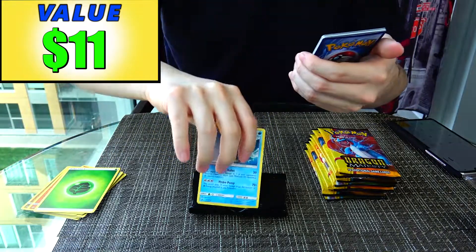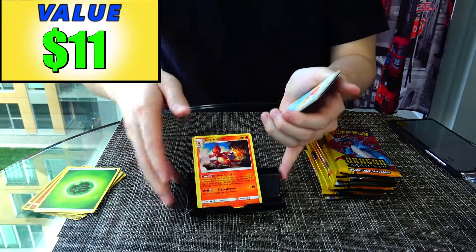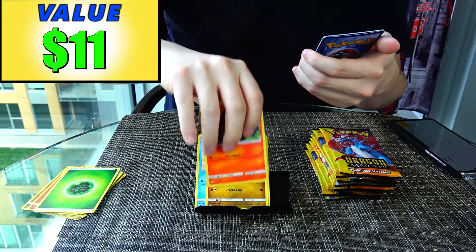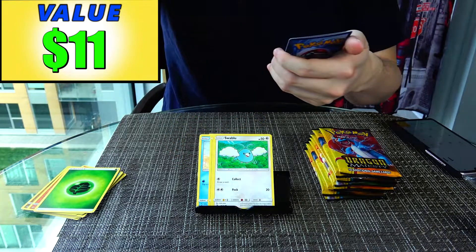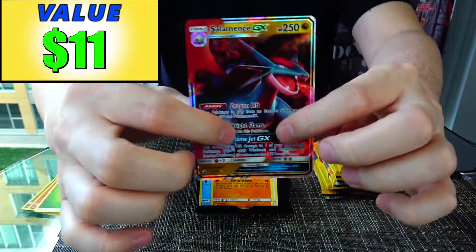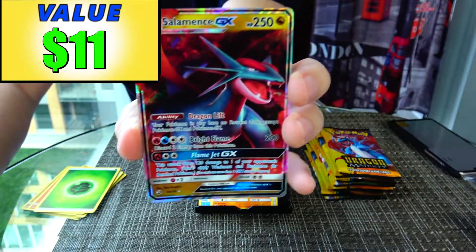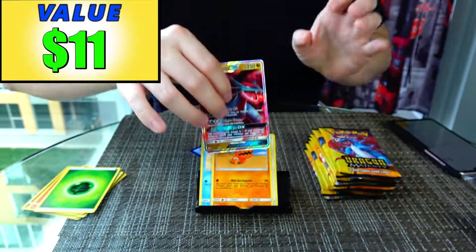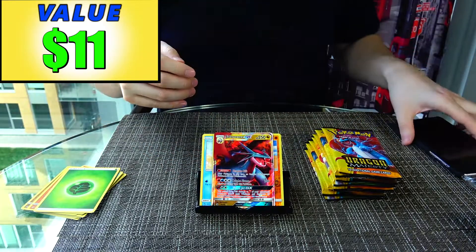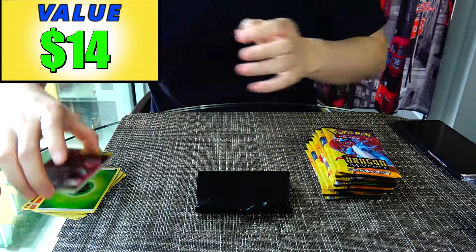Pack 2: we have Lapras, Durugan, Charmeleon, Magikarp, Jangmo-o, Litten, Swablu, Reverse Holo Trapinch, and our very first Ultra Rare — a Salamence GX! Let's see how much this Salamence GX is. It was only worth $3, but $3 is good. Awesome — our very first Ultra Rare.